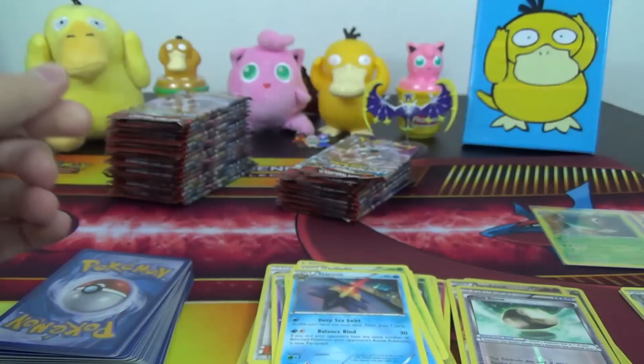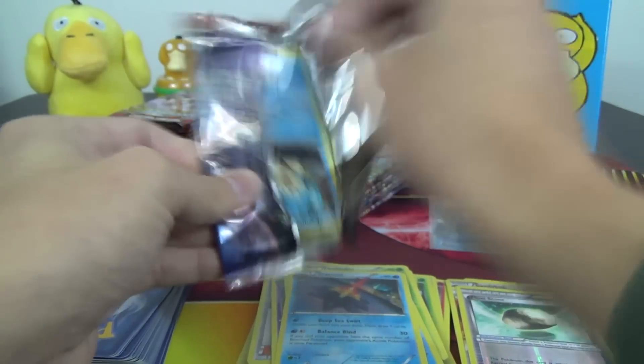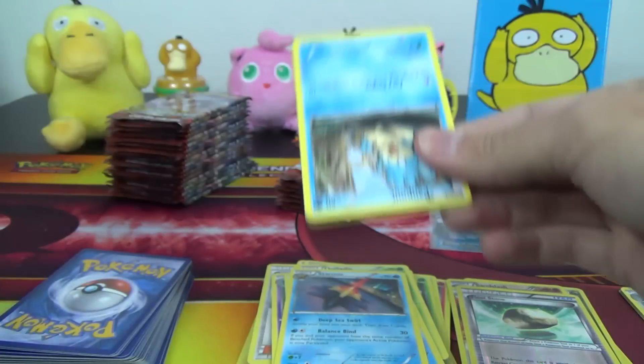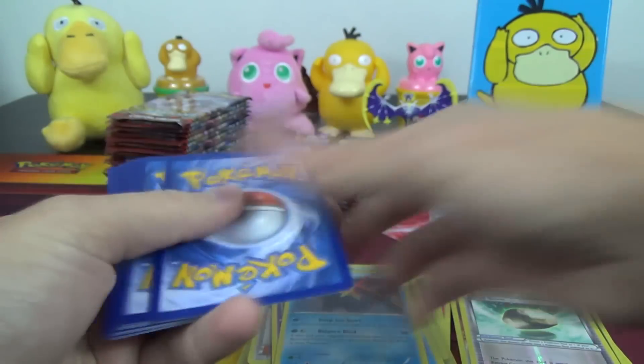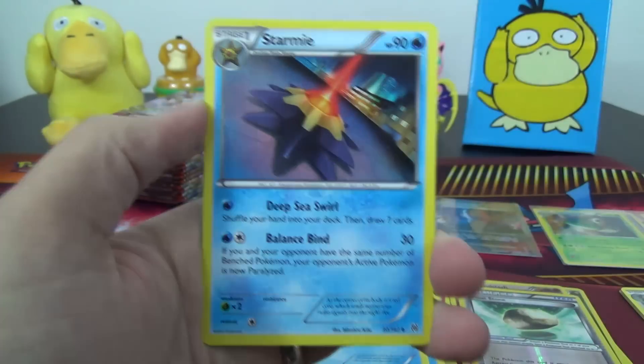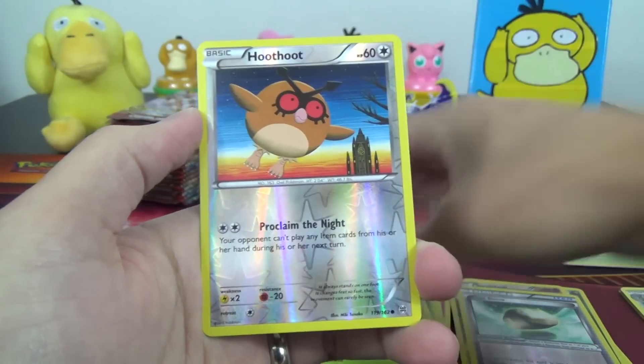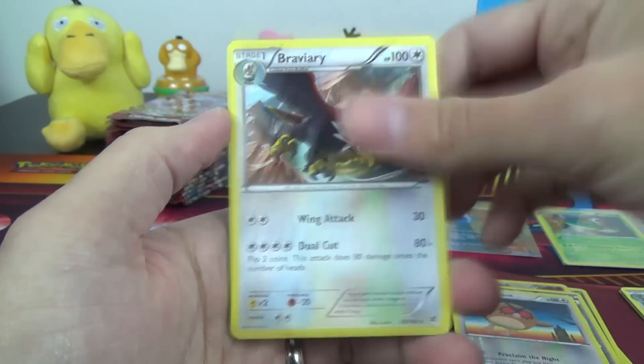Not too shabby. I prefer to find the Mega Mewtwo or a Shattershot Mewtwo EX in Full Art, but we might find two or even three Full Arts in a booster box here, so there's still hope we can find some of the bigger, more valuable cards as well. We got Stormy, Skyla, Spupa, Hoot Hoot Reverse, and a Braviary.